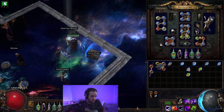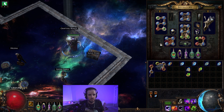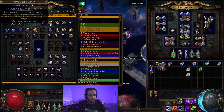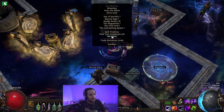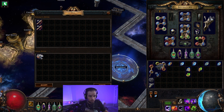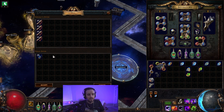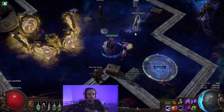If you're not able to have enough transmutation orbs, just pick up some random yellows and vendor them before you identify them, and you'll have plenty of transmutation orbs. If you need alteration orbs to buy some of your gems, then you're going to need to sell identified items. When you're leveling, you can pick up armor scraps, blacksmith's whetstones, and transmutation orbs and sell these for identify scrolls. Armor scraps will give you two for one, blacksmith's whetstones give you four for one, and transmutation orbs give you four for one as well.